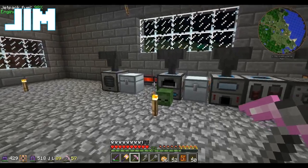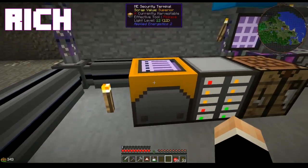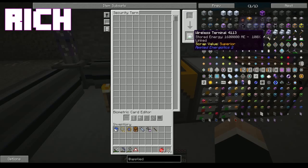Anyways, I figured out what went wrong with the wireless stuff yesterday. We need a security terminal. On the other hand, I need to put in a new floor, so I need to make some sandstone.